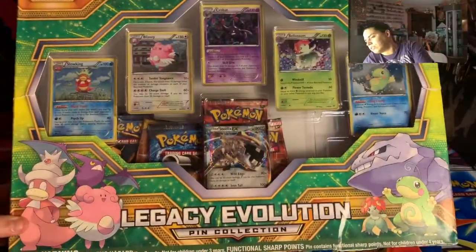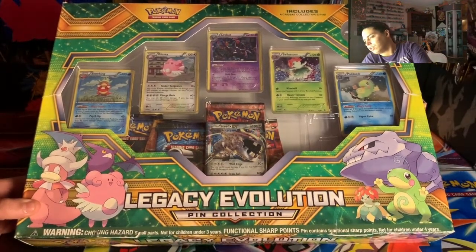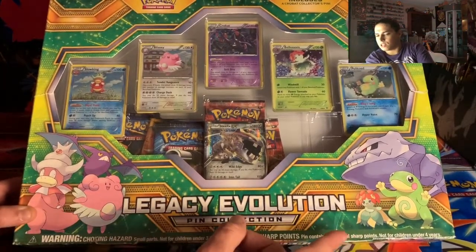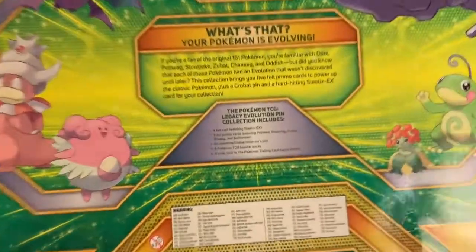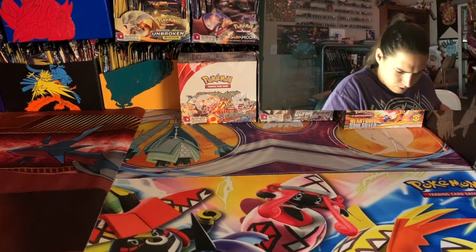Check it out — we got the Legacy Evolution Pin Collection Box. We got Blissey, Crobat, Slow King, Blossom, Steelix, Polytoad — some good Pokémon on the front. Here's the front of the box, here's the back. It looks like every one of those Pokémon except Steelix has cards in here, and they're not promos.